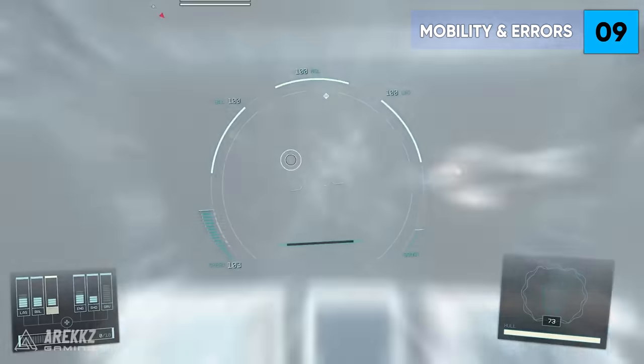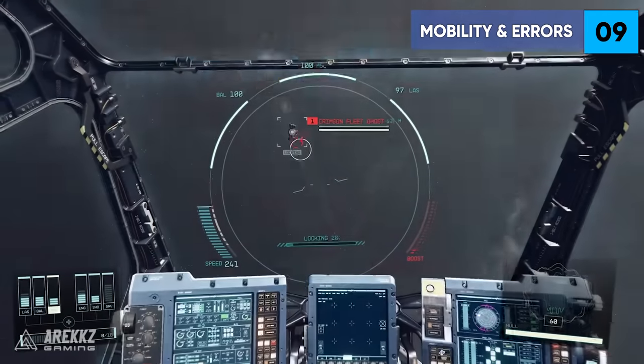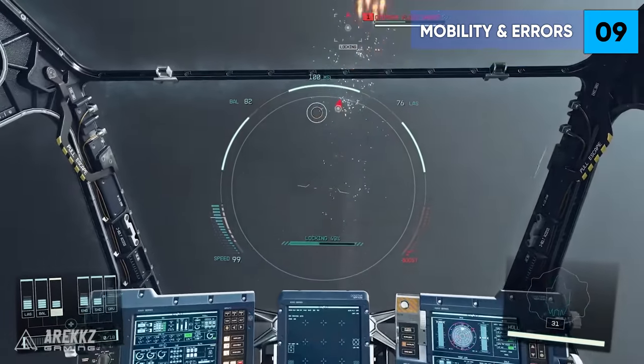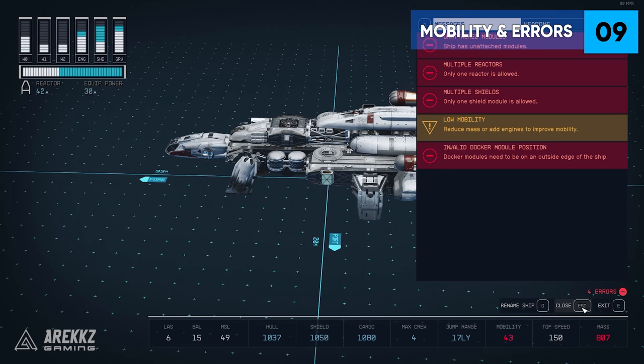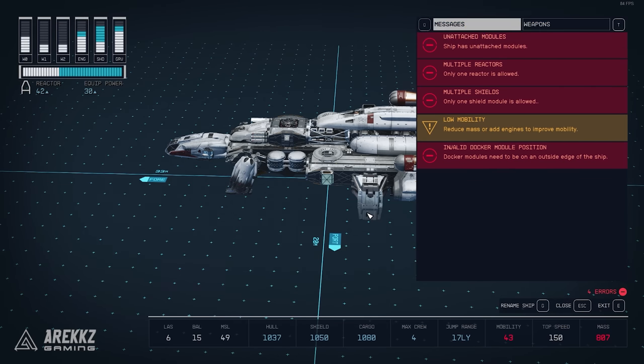Tip 9: You can see if your ship's mass is too high, which will cause mobility issues, in the ship builder. This error as well as others can be seen by pressing the flight check button when building a ship, which will show you any issues your current build has. Mobility is fixed by adding more engines.